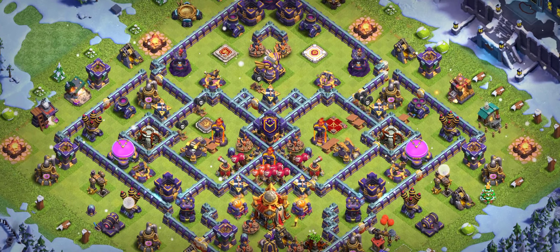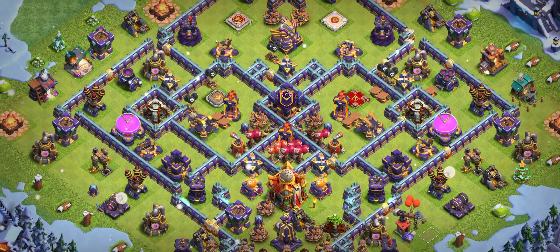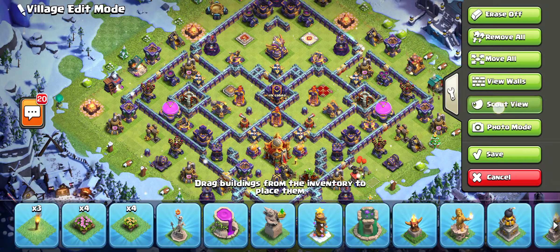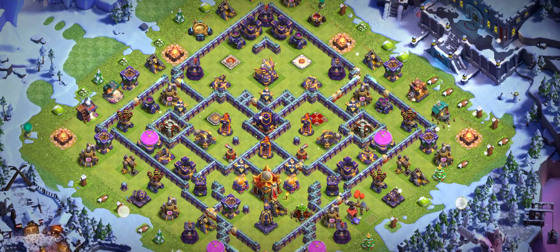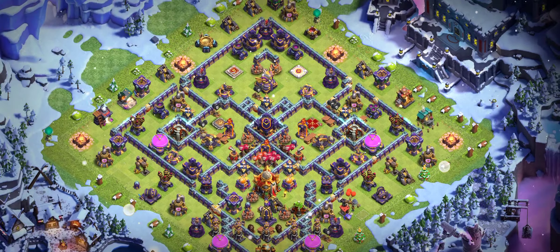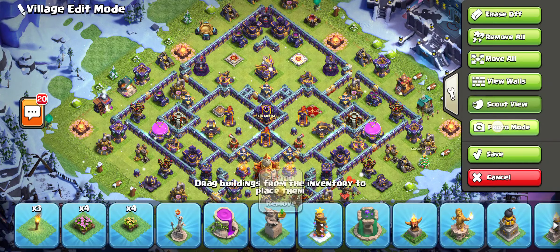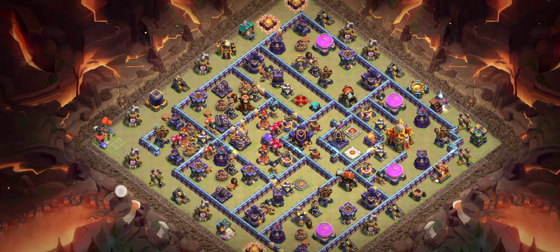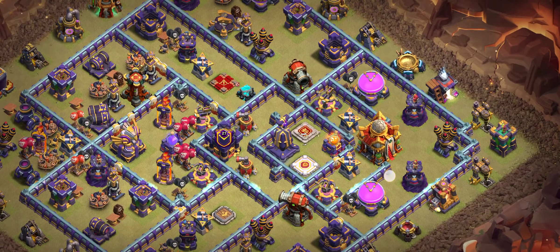This is base number three — another really good corner base being used by a global rank 20 player right now, and it's working well for him. That's why I built this base for you, and I hope it provides good results. Make sure you try the CC super mini with archer. Sorry, I'm a bit sick from the winter weather.